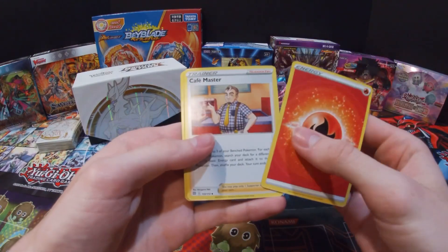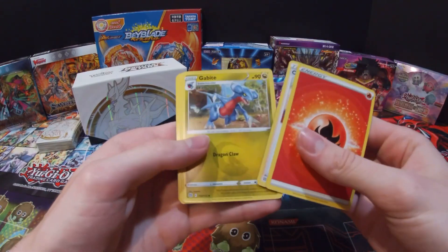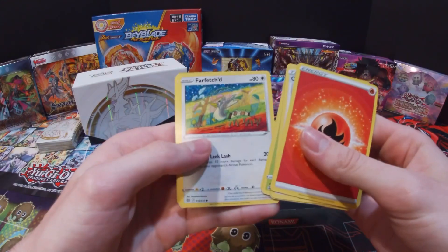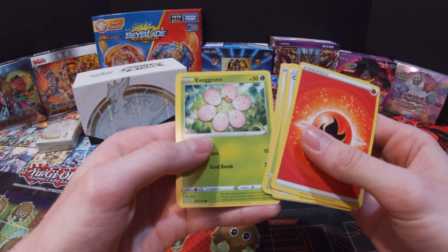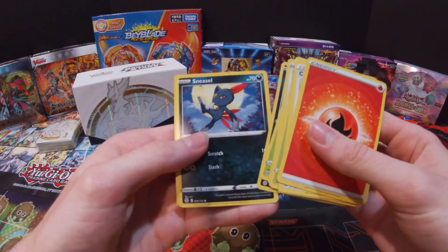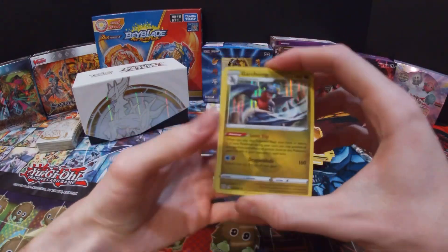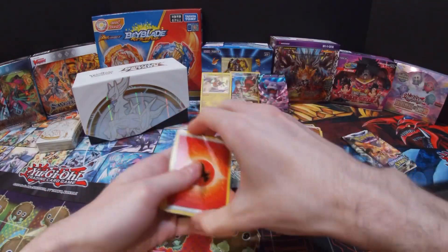Got a Fire Energy, Cafe Master, Gogoat, Grotle, Duskull, Farfetch'd, Exeggcute, Grimer, Sneasel, Lapras, and then Garchomp. I like that — Garchomp is definitely one of my favorites, I'm definitely going to sleeve it up.